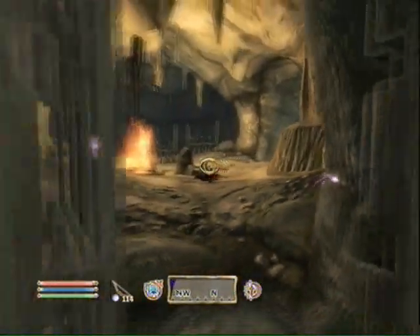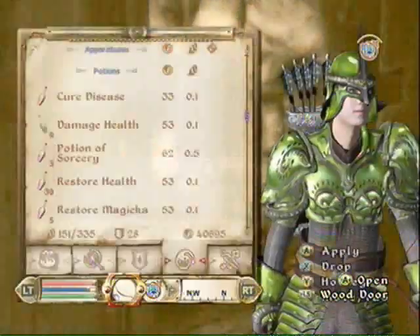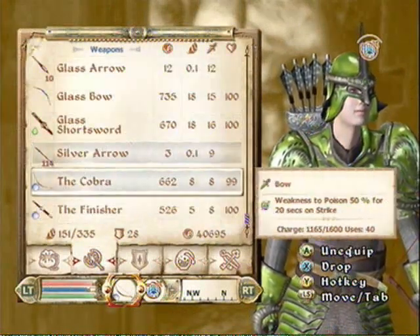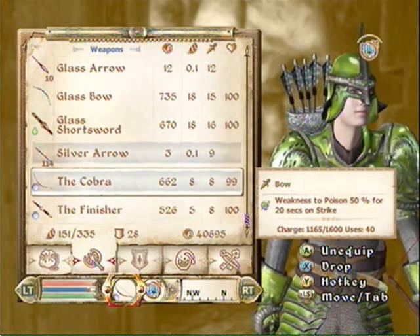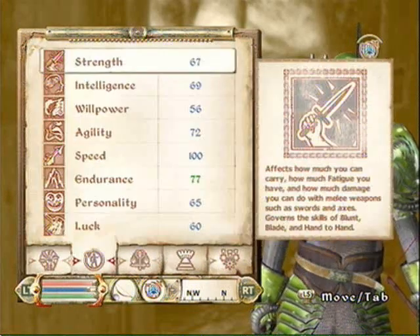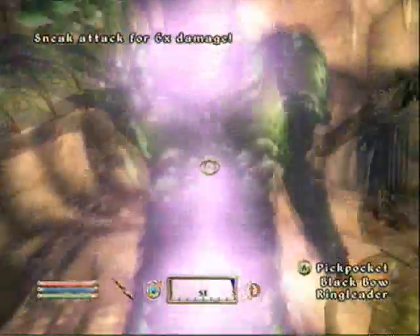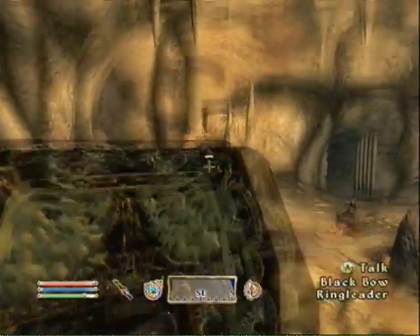And then I'm gonna hide and turn invisible. So, showing you what my enchantment is — it's the Cobra: Weakness to Poison 50% for 20 seconds. I used a Grand Soul Gem and poisons made at 100 level alchemy. Alright, so make your dead — make your dead bad.